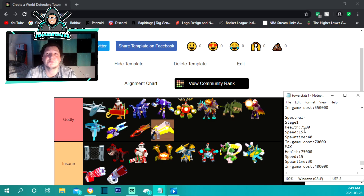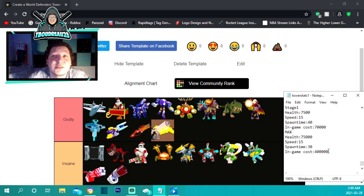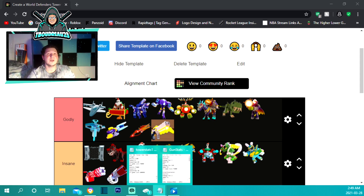The final tower before guns is the spectral rider, also in the godly section. It costs 70,000 to place and starts with 7,500 health damage — insane to start — with a 40-second spawn time and speed of 15. Maxed out at 400,000 the spawn time drops to 30 seconds and it does 75,000 damage, which is absolutely insane.